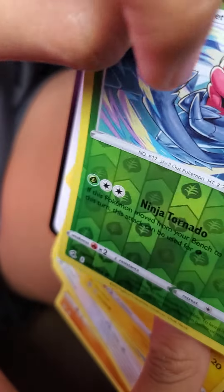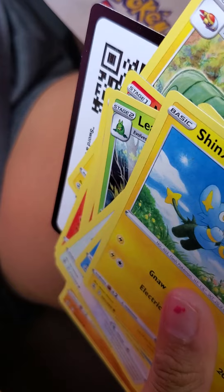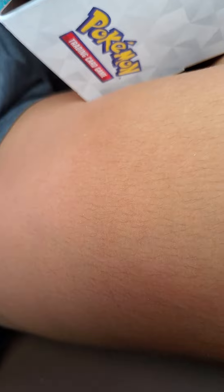Leafeon, Energy, Crobat, Cherubi — well at least we got one holo and that's good. Usually this is common for me, I see them often so I don't really like it. Next on the list, since everybody really likes Charizard because they're powerful, let's open the Charizard pack next.